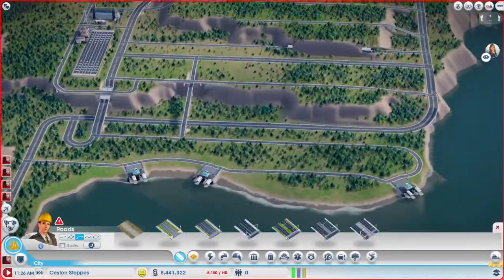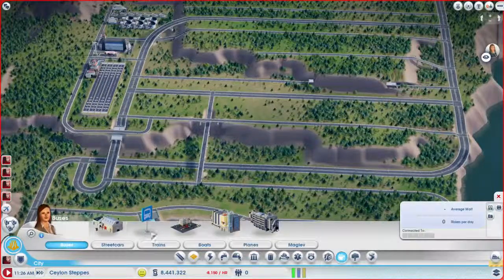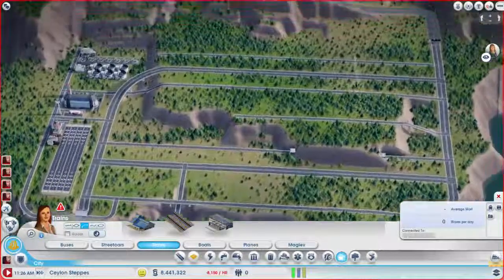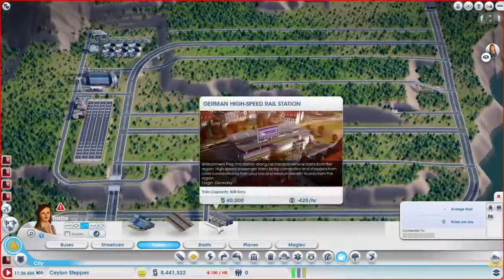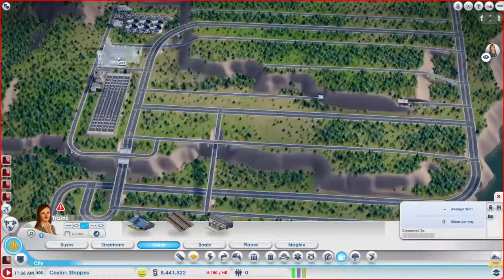So anyway, we got our ferries in. There are no trains, so sadly we can't do a train station. But that's what kind of led me to think — well, maybe we'll try to make this primarily high wealth. Since we have no trains to bring in the massive amounts of medium and low wealth people, we'll try for the airport here.